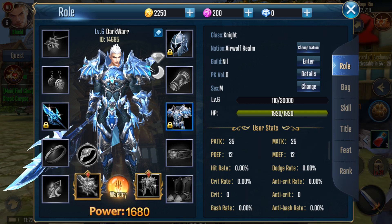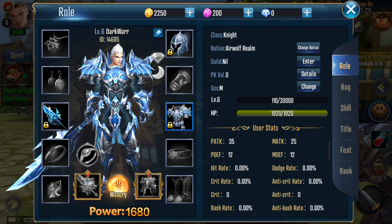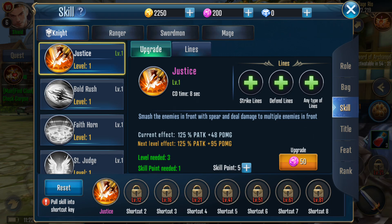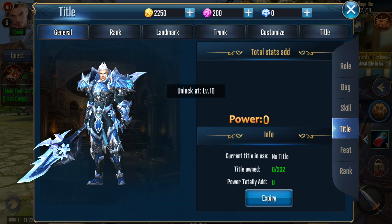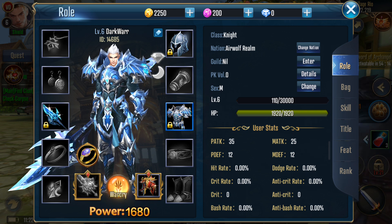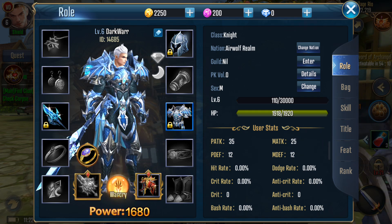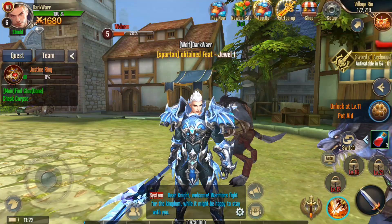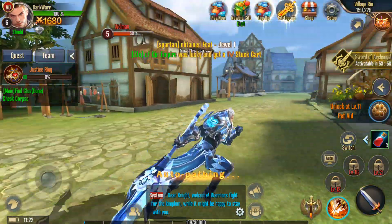You have lots of slots in here. You can see power, see stats, go to bag, go to skills, titles, feats, and rank - all from one UI, pretty easy and pretty clean. I like this. Let's continue our quest and see what else the game has to offer.